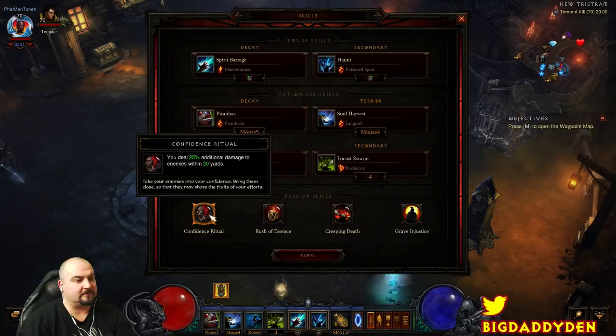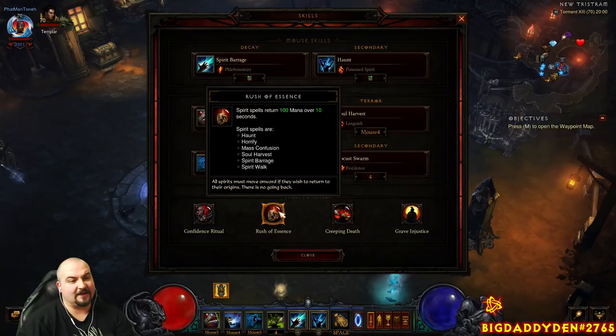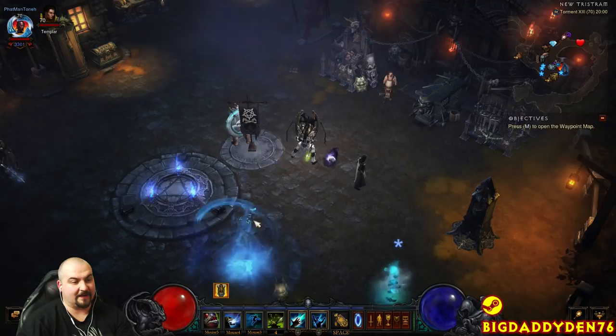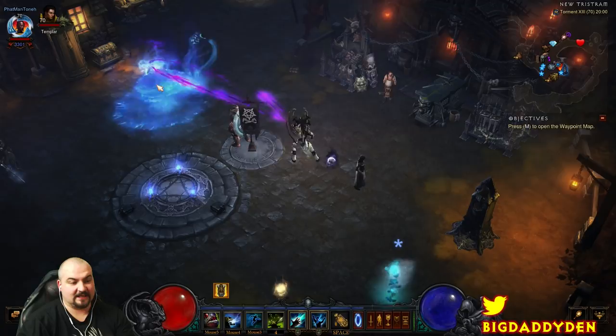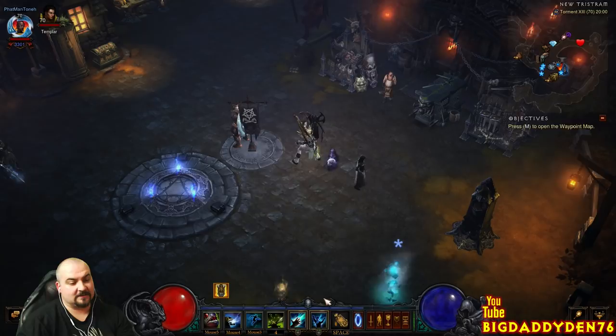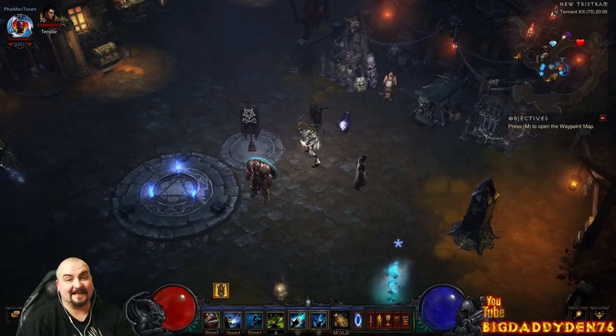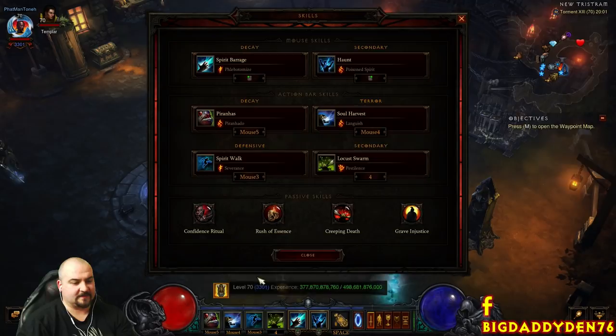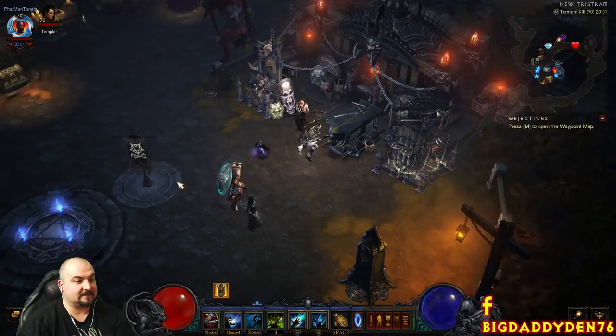For Passives: Confidence Ritual for 25% additional damage — it's a multiplication bonus and unlike Pierce the Veil, it doesn't cost any mana, so you can keep your Aquila up all the time. Rush of Essence returns 100 mana over 10 seconds and procs from Horn, Soul Harvest, Spirit Barrage, and Spirit Walk — it's what charges your mana and keeps Aquila up, very important. Creeping Death makes Haunt, Locust Swarm, and Piranhas last almost forever. Grave Injustice gives very important cooldown reduction so you can cycle Piranha Cloud and Spirit Walk, and also returns life and mana within 20 yards.